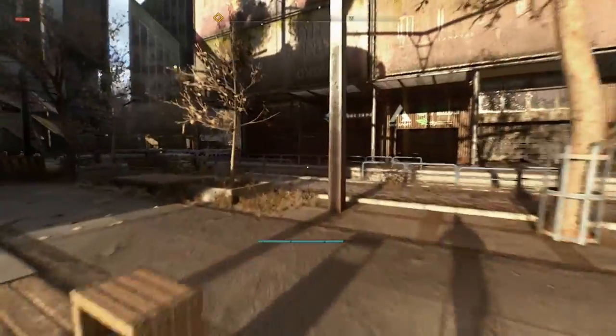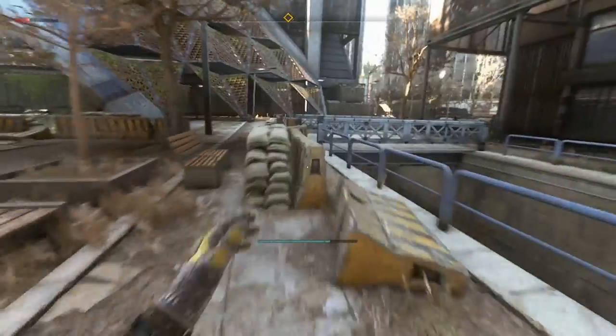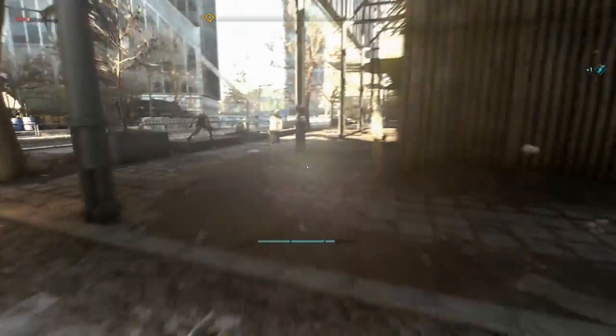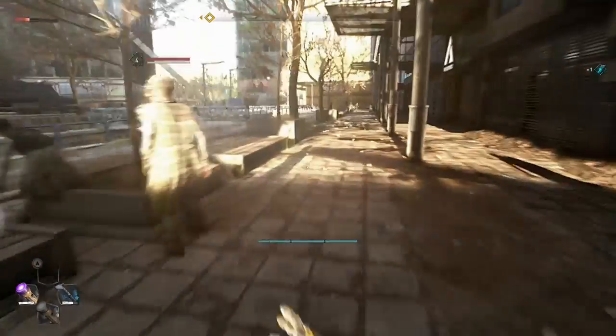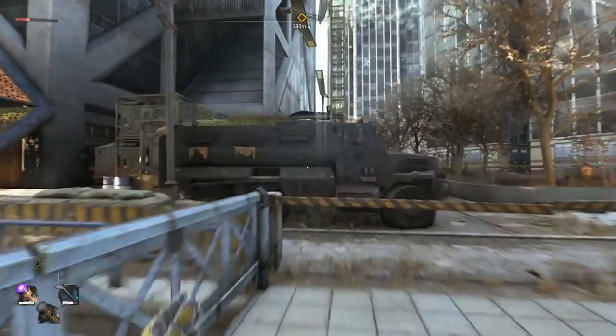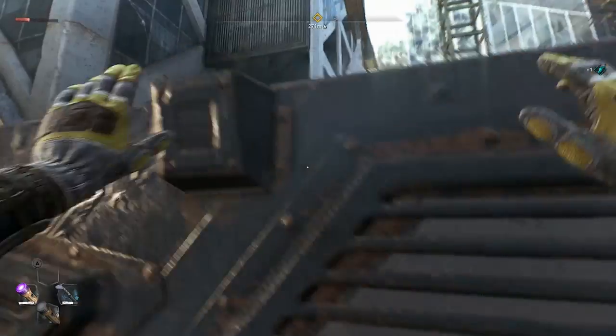Hey everybody, Christopher Beast here, and in today's video I'm going to be explaining a glitch me and Bobo found that allows you to scale the VNC tower in Dying Light 2 without using the grappling hook or completing any of the main quest objectives that would let you pull this off and get to the top of the tower.